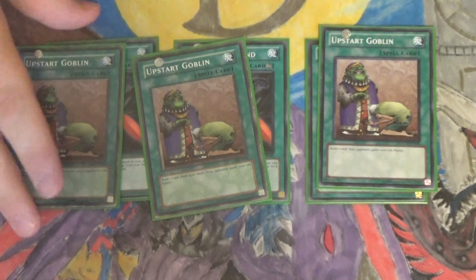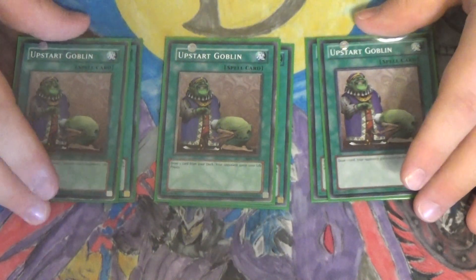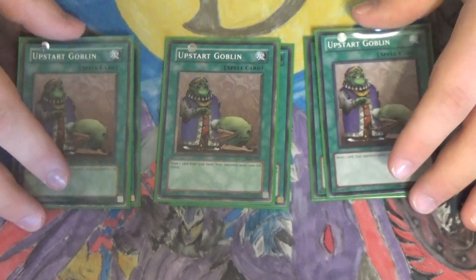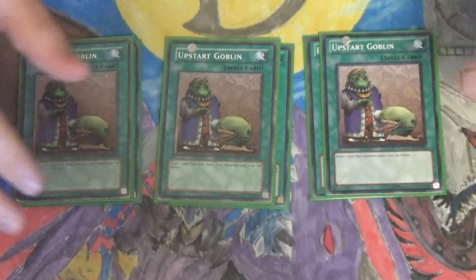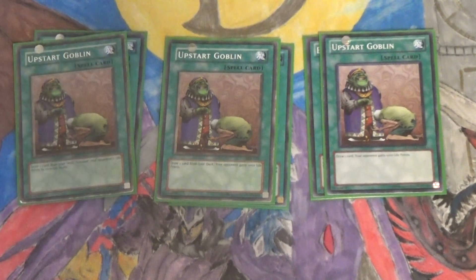Next up, I play three Upstart Goblin — simply to dig through the deck and get to your combo pieces faster. It essentially turns your deck into a 37-card deck, but you give your opponent 1,000 life points. Not bad — you get to draw a card.